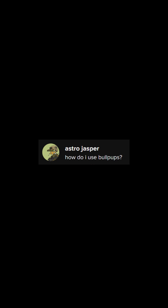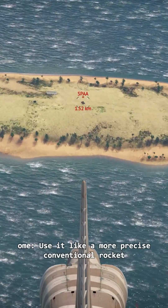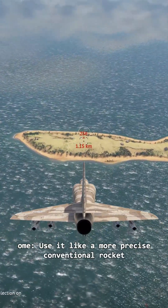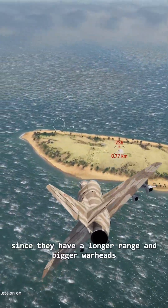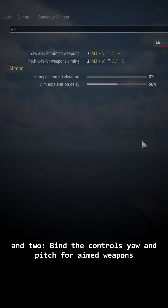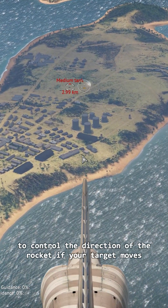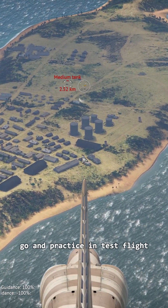Astro Jasper asks: how do I use ballpops? There are two ways to use it. One, use it like a more precise conventional rocket while diving on a target, since they have a longer range and bigger warheads. And two, bind the control yaw and pitch for aimed weapons to control the direction of the rocket if your target moves. Go practice in test flight.